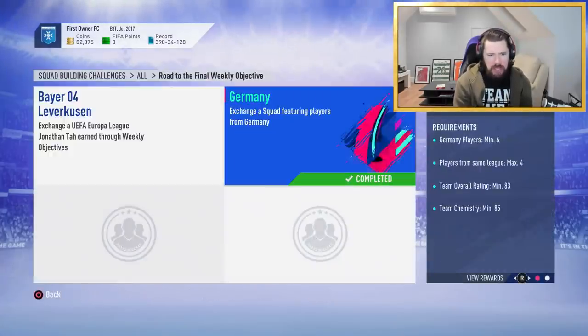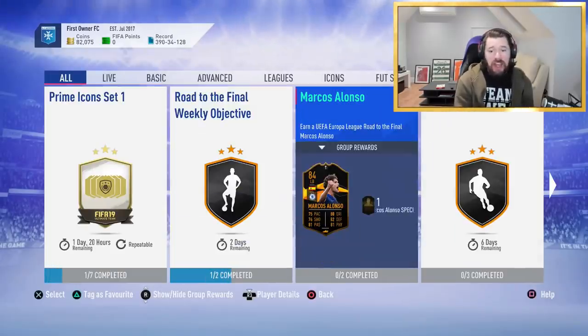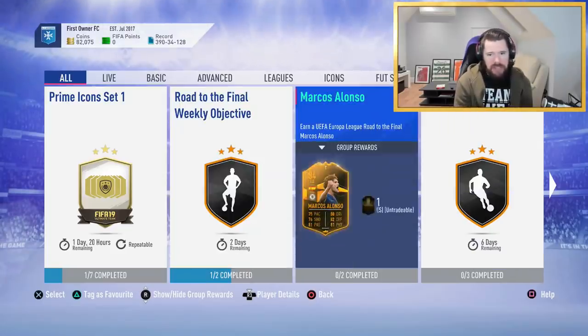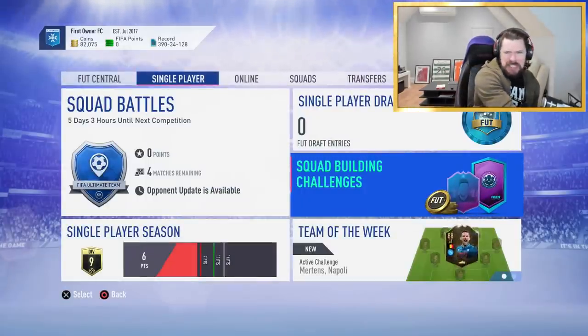Do we get a mega pack for completing this second bit? A two players pack — it's not that huge really, but getting that Jonathan Tarr is big. And then the day after, after rewards on Thursday, we're going to do the Henrik Mkhitaryan SBC. You're probably thinking: Nep, you've got 82,000 coins — you're not making these SBCs. We're making these SBCs.